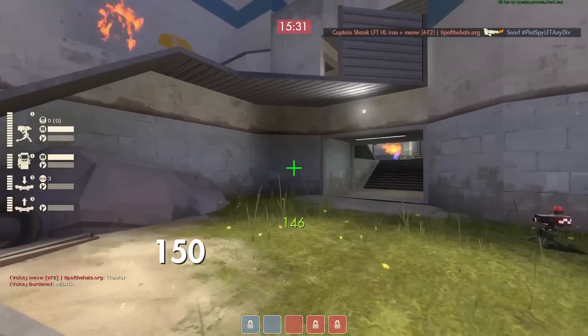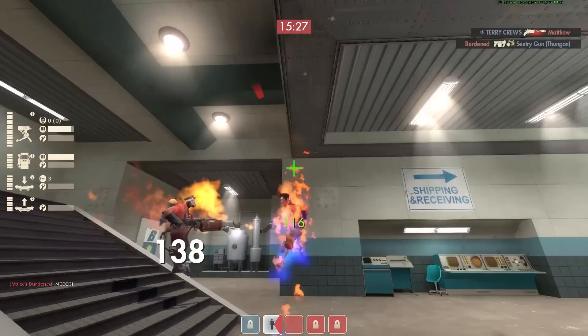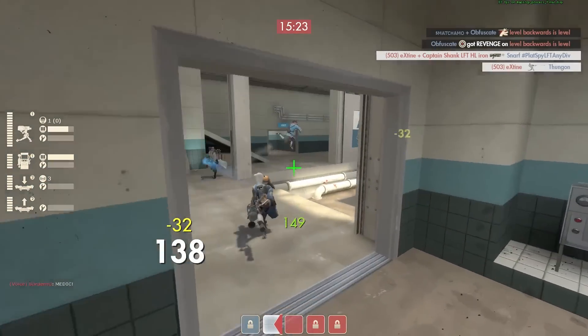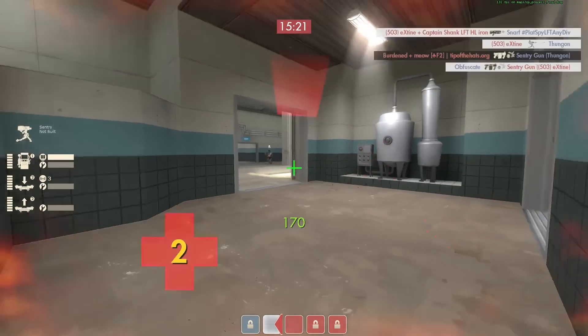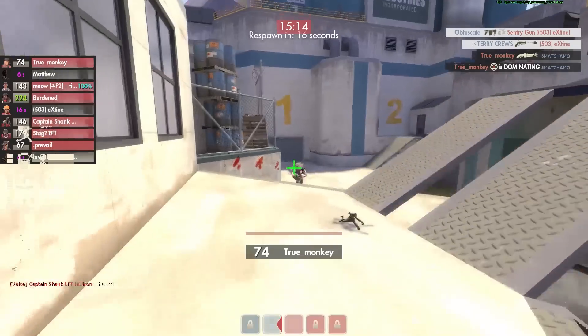I choose to walk that gun up — 146 metal. If I destroyed that last gun and built a new one, I wouldn't really have much ammo for my Widowmaker. I had a pretty good chain going there, getting good ammo back, but I obviously took just enough damage that I got burnt down.